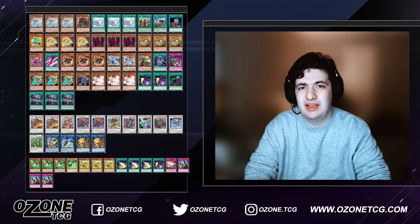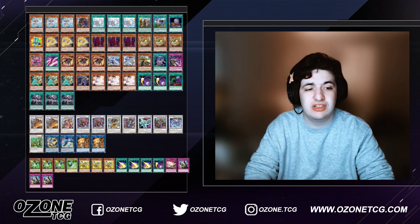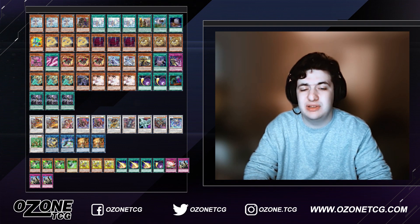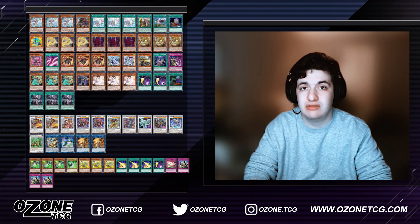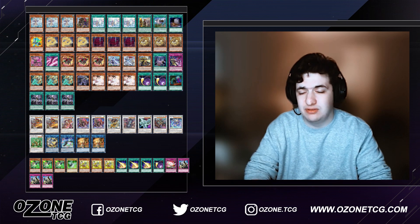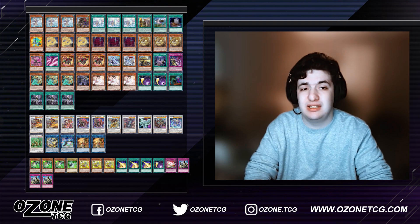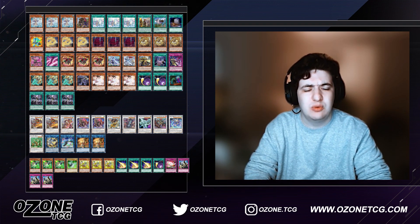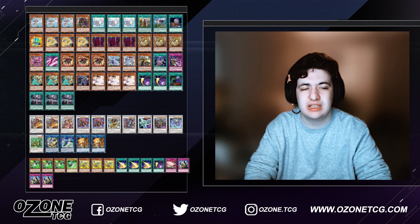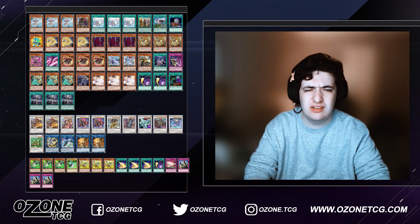This is an Adventure Tenyi Swordsoul Dragon deck list that also plays some Artifact cards. The idea is to set up a Scythe lock using double Baron de Fleur, or go into Nibiru Beast. You send the Scythe off of Shooting Riser Dragon, revive it after making two Baron de Fleurs — one of those Barons revives the Scythe from the graveyard, summons it back, giving you protection from the Scythe being negated.